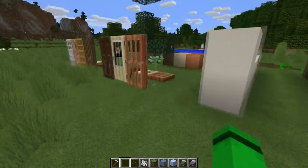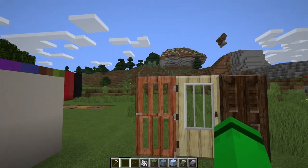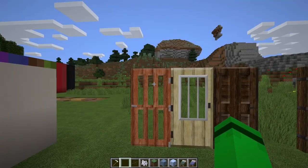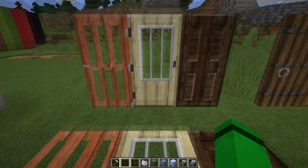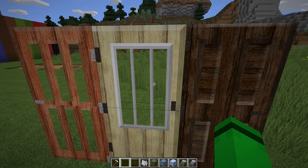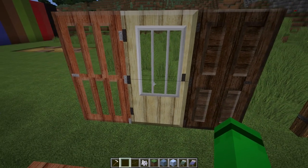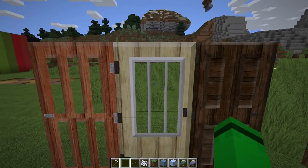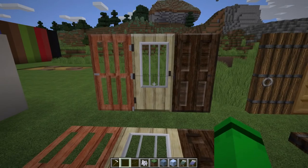First I want to start with the least exciting update. Looking at these doors here — the Acacia Door, I added a little bit of 3D-ness to it. It's not fantastic, but it's way better than it was. And then the Birch Door, I decided to cave into my desires and make a see-through Birch Door. I love the Birch Door, but it not being see-through was kind of driving me crazy all these years. So I made it see-through, added some bars in the middle, and did the same thing with the Trap Door.